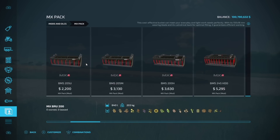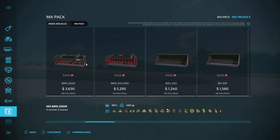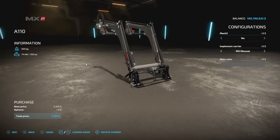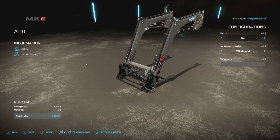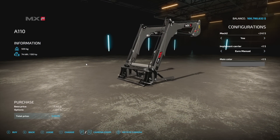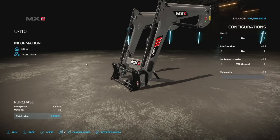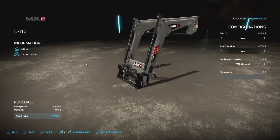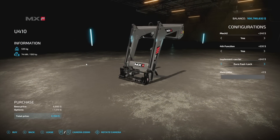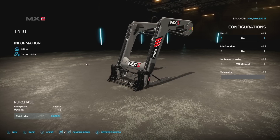Next up we've got the MX Pack made up of three different front loaders, 16 tools, and three weights. First up we have the A110 — 100 horsepower required, 500 kilogram weight, five slots. It has MX manual and Euro manual connection options, and you can change the main color. The next version is a little bit bigger with a fourth function, MX fast locks, and it's eight slots.